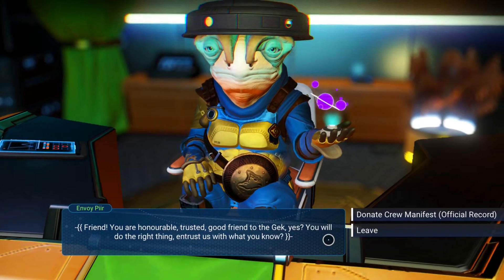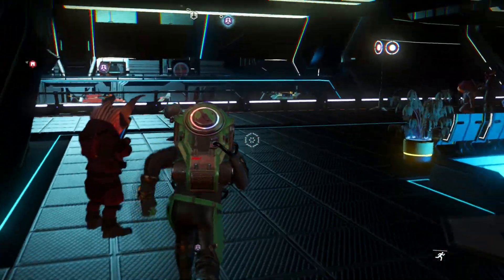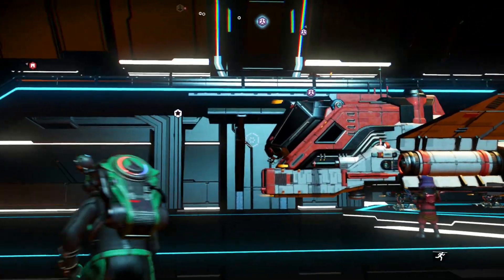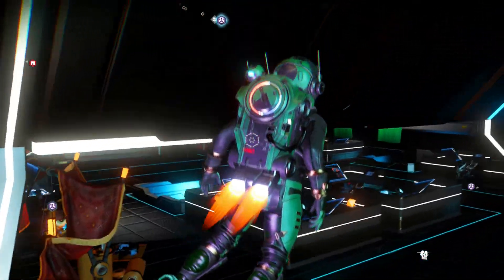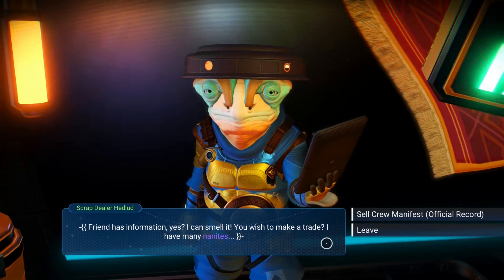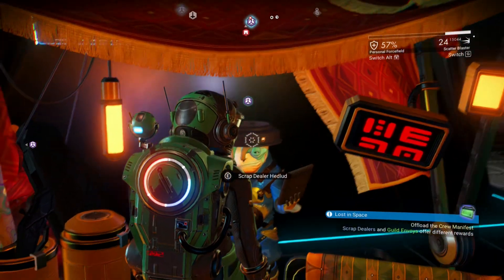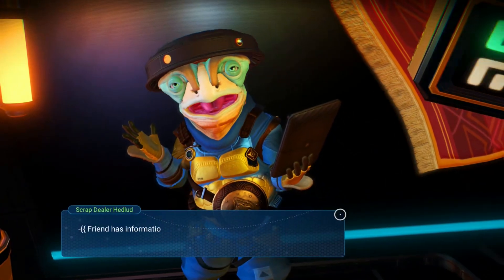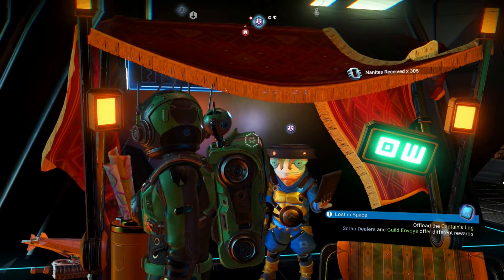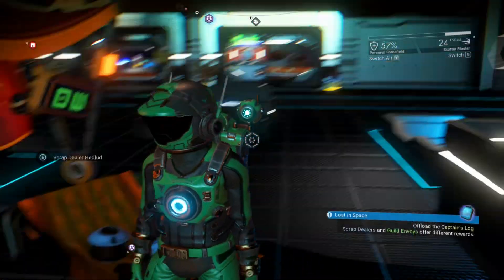Sorry Gek, but right now I want nanites — I want them to get the colors on my freighter. Let's get these nanites. Let me see how many I have first. Twenty-six ninety-four nanites — actually I got a lot off that. I got like a thousand nanites just roaming around in there. Sell it. I got 300 nanites for the crew manifest. Not bad — that gives me almost 3,000 nanites total, just one under. That bugs me.